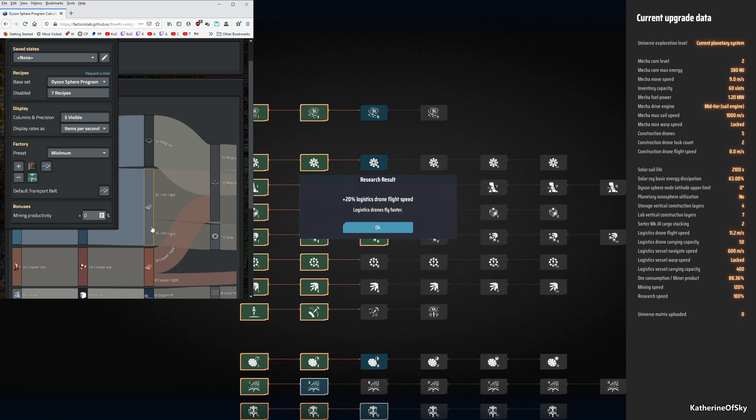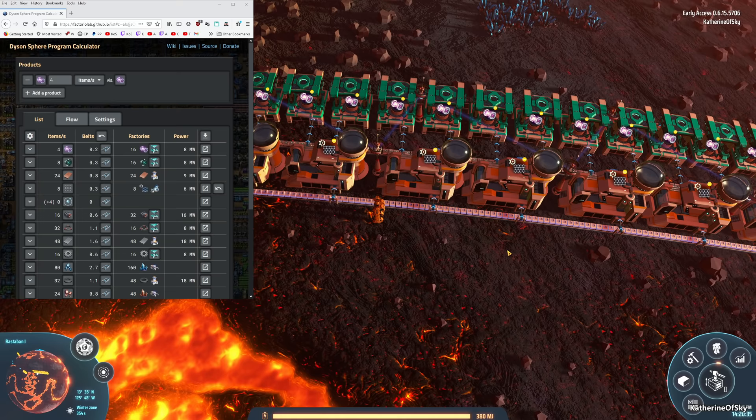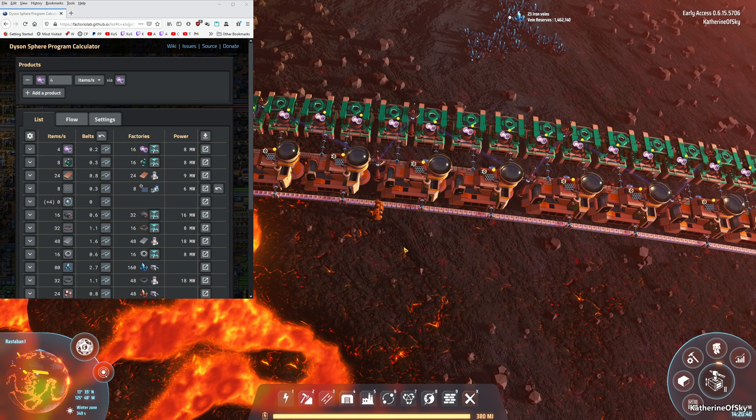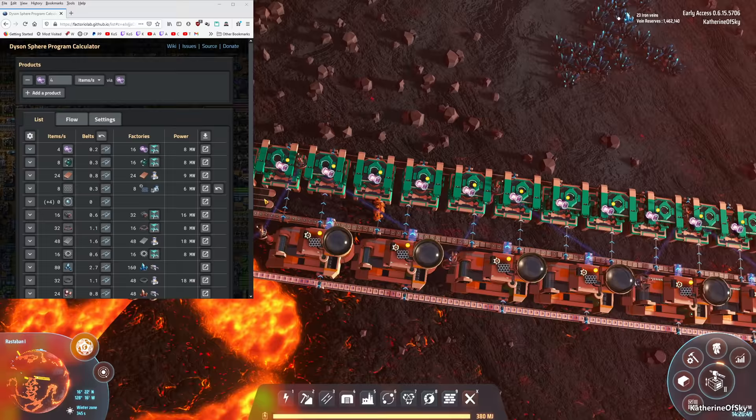I'm quite happy with the settings and we're going to go back to the list view. We just got a research — hooray! Drones fly faster. We're going to keep on researching this stuff, and our initial calculations for this area were correct. Now we're just going to build the rest of the stuff needed to make these cubes — or pink barbells.